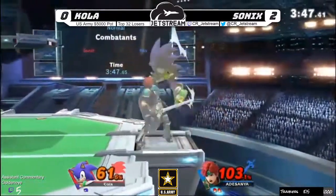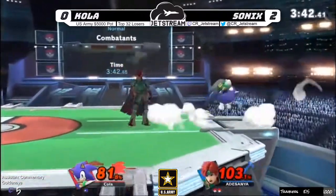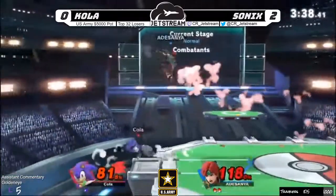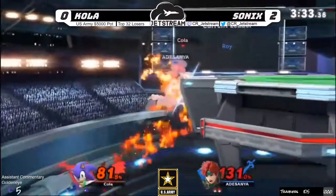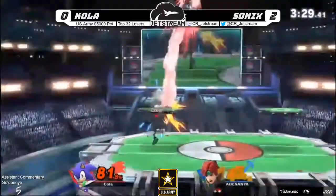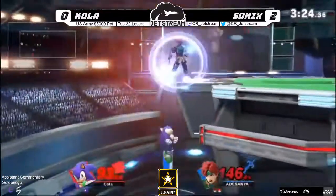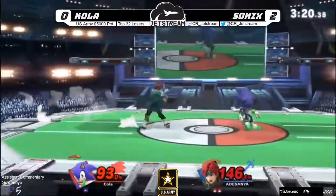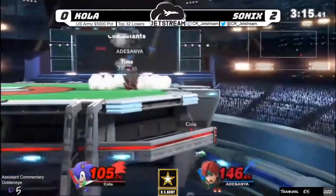I thought for a second he was dead — he almost was. If that were a back air he would have been dead. We've mentioned this before — that extra little bit of Wi-Fi makes it harder to react to Sonic's burst options. Up tilts coming out — up tilt to grab — Cola looking really healthy here, but it's not over till it's over. Cola is in a nice position at the moment.